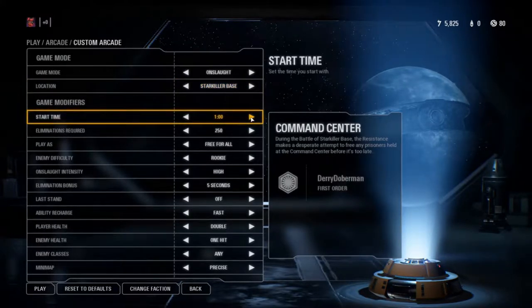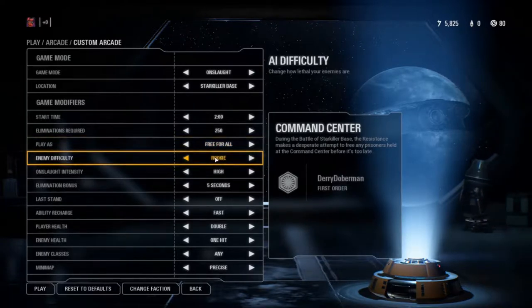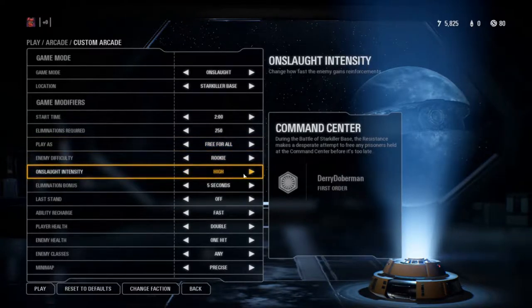Set the start time to as far as you can — honestly, you can just set it to one minute. Then set your kills to the number that you need; 250 is for this. Set it to free-for-all so you can pick any characters. Set difficulty to rookie, onslaught intensity to high. Actually, it goes even higher — it goes to extreme. This should be even faster now.